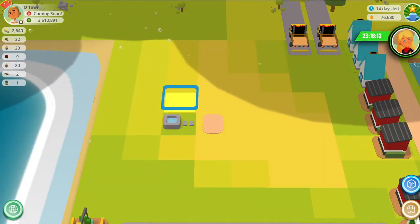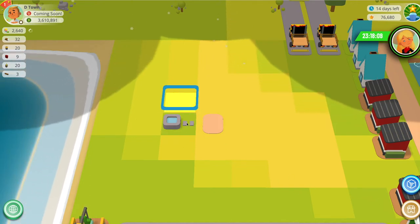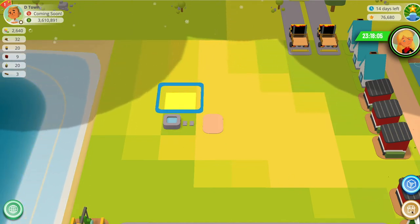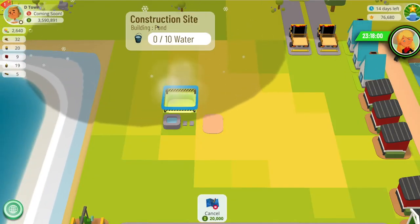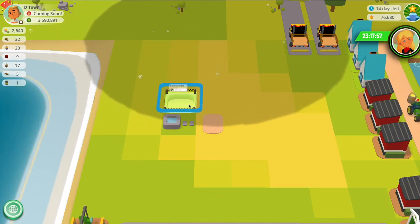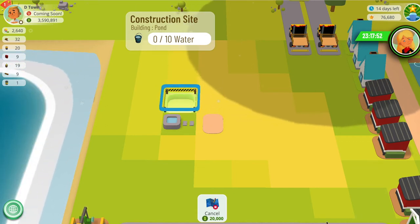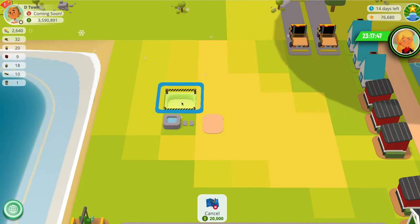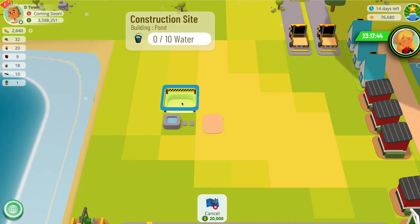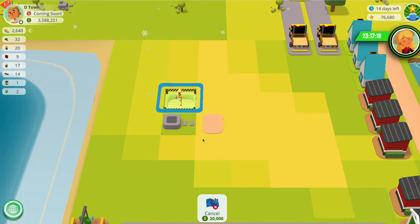Another way that we can utilize our water towers is to speed up the build time on our ponds. So I'm going to place a pond next to this well here. The pond is needing 10 water and it currently has zero. What's going to happen is our builder is going to come from his building house at the bottom of the screen, come up, take a bucket of water from the well, and then drop it into the pond.